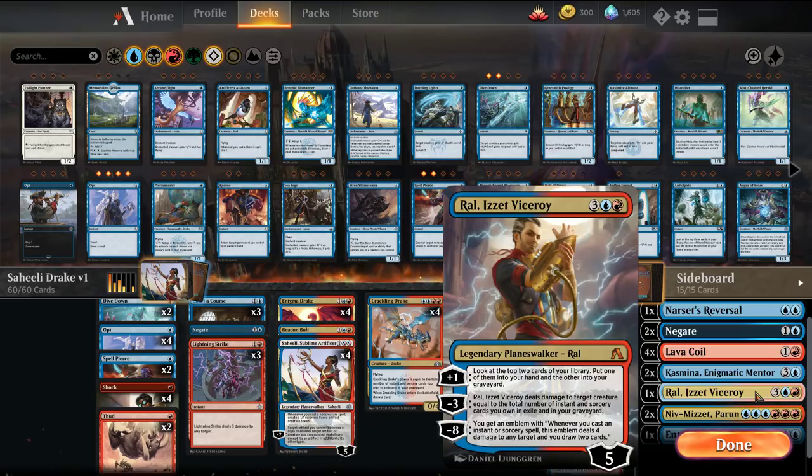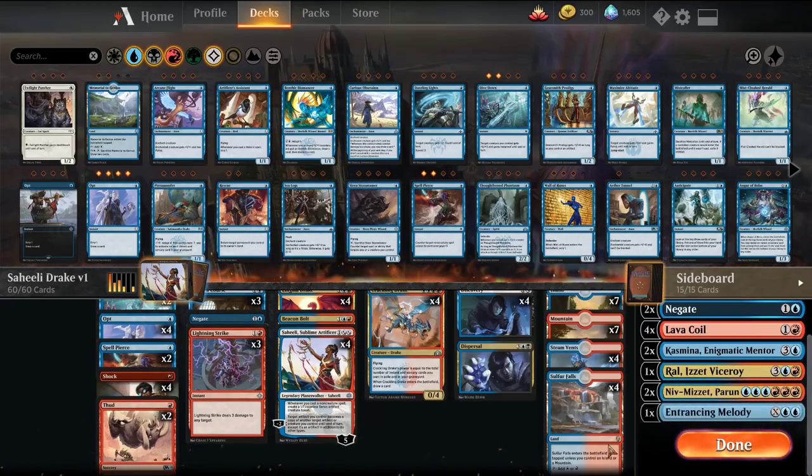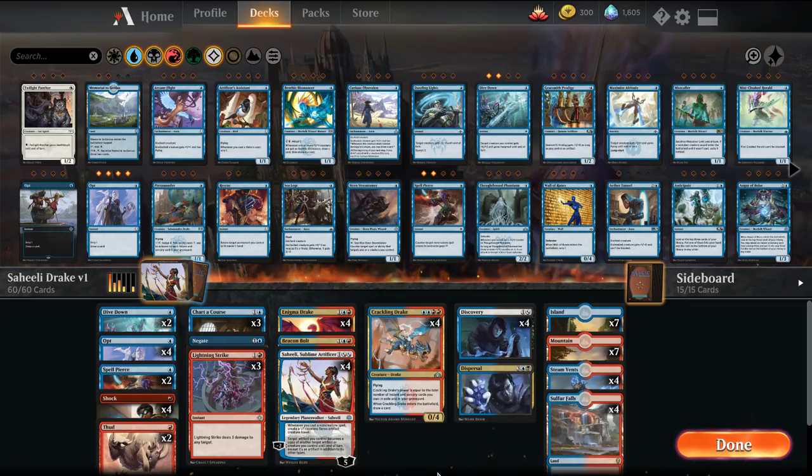We're playing Old Ral, who I like more as a standalone. We're not dedicated solely to a spell-based build — the new Ral is more of a combo-oriented, build-around card. Then we have a couple Nivs and an Entrancing Melody. The main board itself is only 8 rares, which are the lands — everything else is common or uncommon, making this a really budget-friendly version.